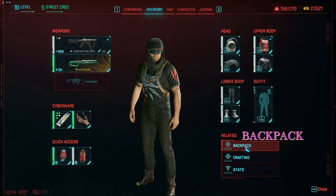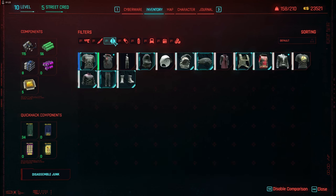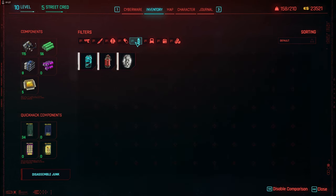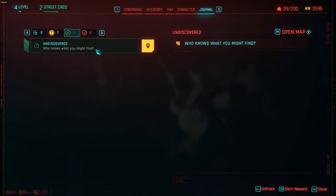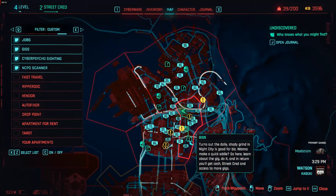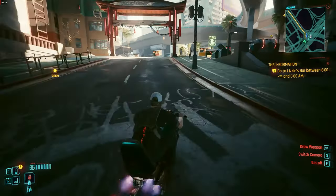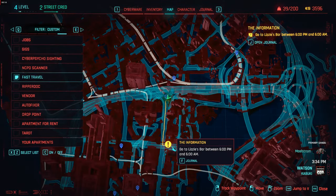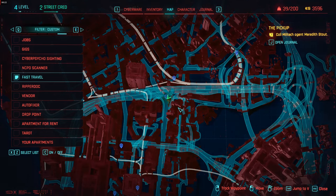When you open up the map, go to inventory then backpack, and at the top under filters you can see guns, melee weapons, clothing, etc. — these are everything in your inventory. Going all the way to the right to journal: yellow is the jobs you have, green is the gigs for the fixers, and red is the completed missions. It only tracks story missions and gigs, not NCPD missions. If you click on a job's information it'll highlight it on the map and show the yellow line to where to go. Click on something else and that highlight disappears from the map.